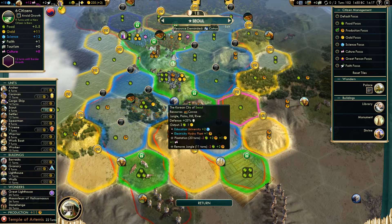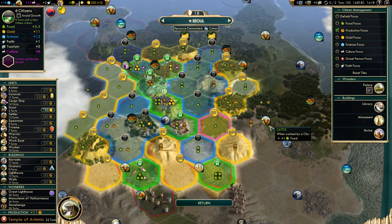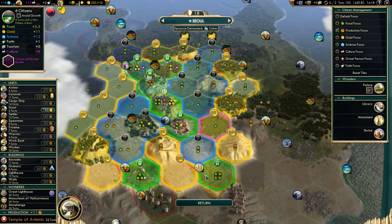22 turns for the Temple of Artemis. Are there any better tiles here that we could be working? Not really - we're pretty much working all of the upgraded tiles, so that is probably where we will stay for now. We could drop a couple of food and a culture and go for a bit more production - that gets us down to 20 turns. I think I'll leave it as is.